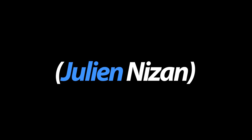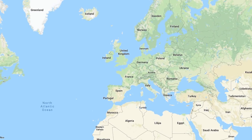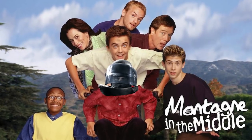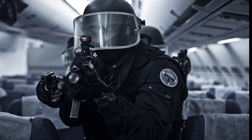Rook, whose actual name is Julian Nizan — Nizan, Nissan, like the car? I don't know, I always butcher these names. Anyways, he was born in Tours, France on January 6th, 1990. The youngest son of a working class family, at 18 years old he enlisted in the Gendarmerie Nationale. It was here he realized his natural skills with firearms.